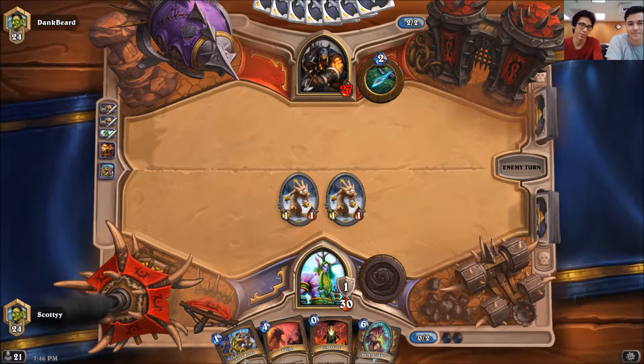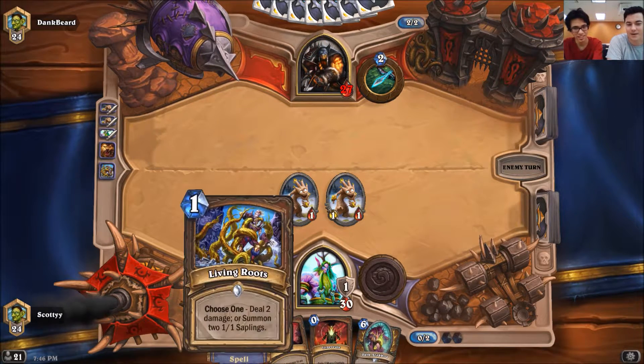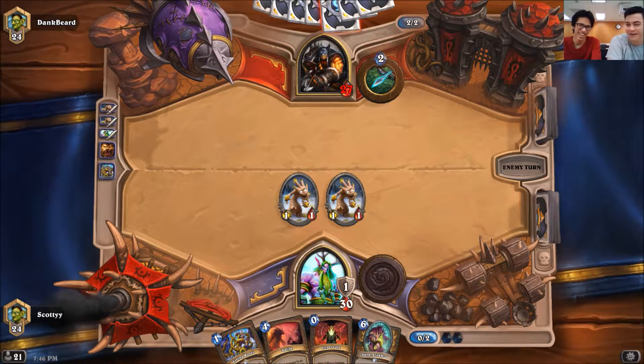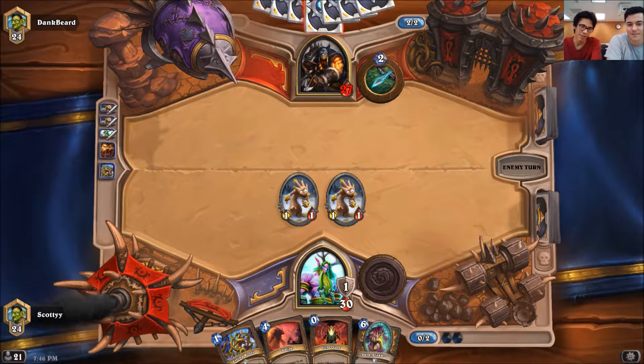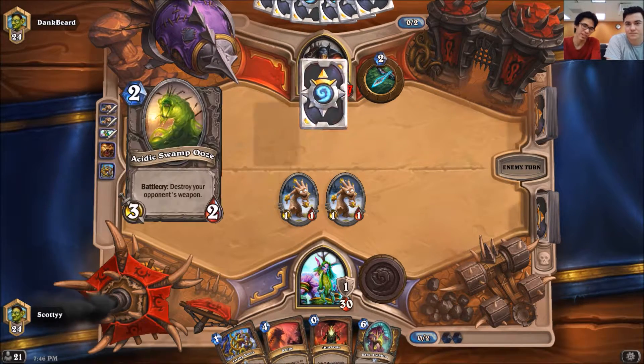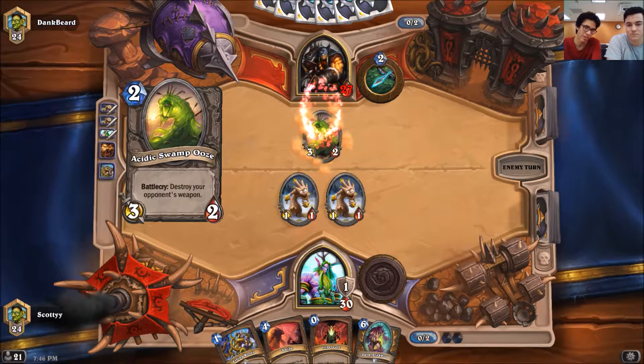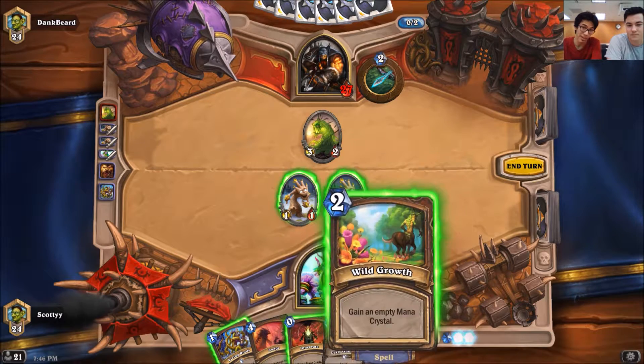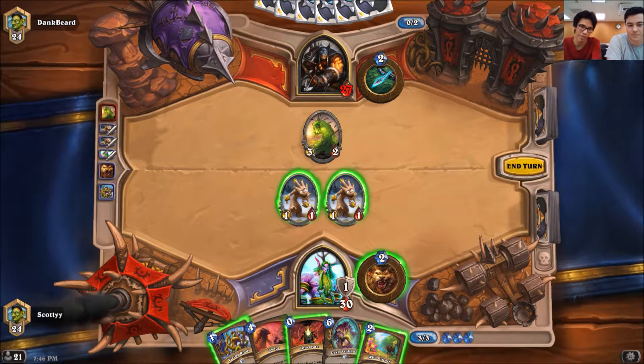You still want spot removal. Like, a lot of people probably would've been like, oh I got 4 damage on the board, I'm just gonna go — and then he unleashes the Hounds and they're all done. You think about your next turn: turn 3 you don't really wanna use the Innervate because you don't have a 5-cost thing, and you have 3 mana so you can't use Swipe either. So having Living Roots right there as a flex thing is pretty nice.